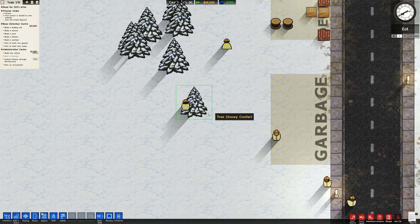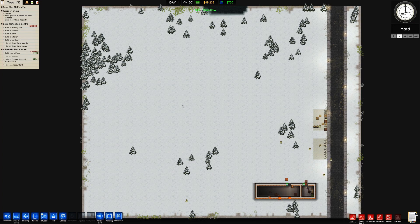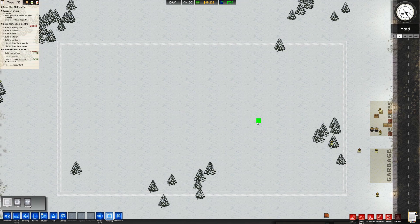That gets us underway for the administration center. For the basic detention center, if we aim to do it here and then do land unlocks once it's full, we can start using the new unlocks to create minsec and maxsec wings. Let's plan a perimeter fence going around the prison proper, with a little entranceway up here.